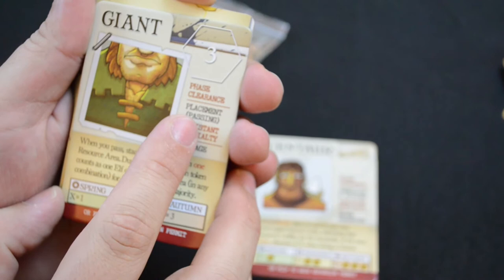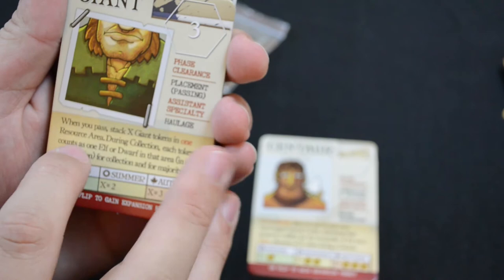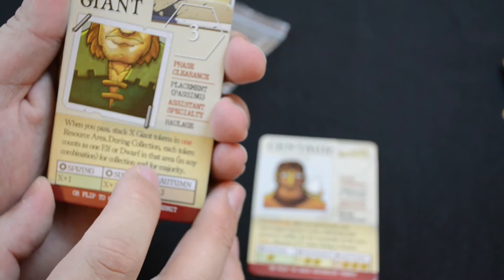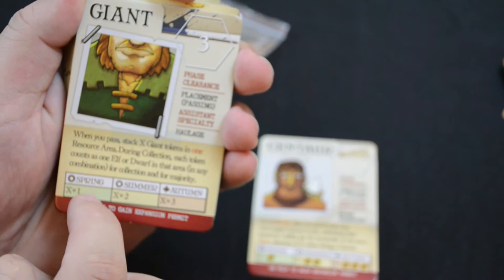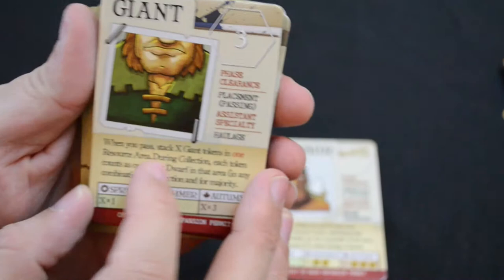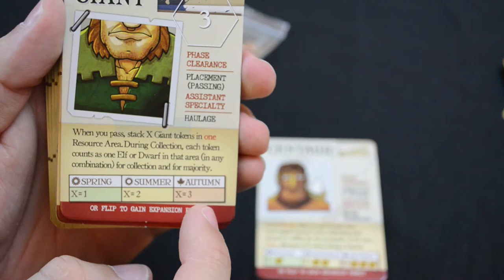The giant has three tokens and activates during the placement or passing phase. His ability is haulage: when you pass, stack X giant tokens in one resource area — during collection, each token counts as one elf or one dwarf in that area, in any combination for majority. In spring X equals one, summer equals two, and autumn equals three. So in autumn, you could have the equivalent of three tokens worth of workers when passing with the giant.